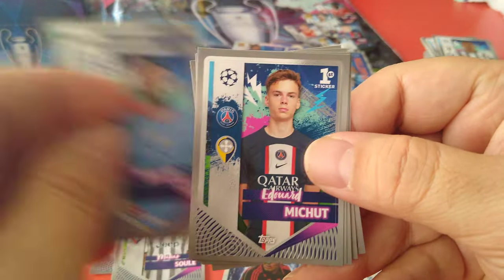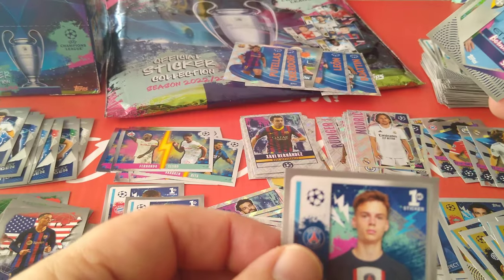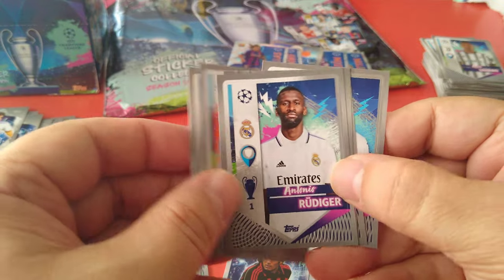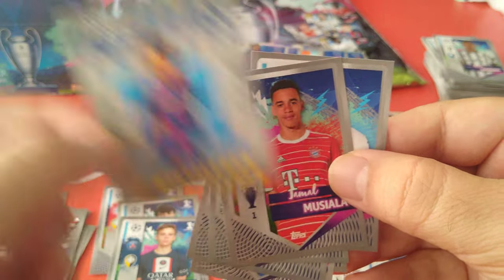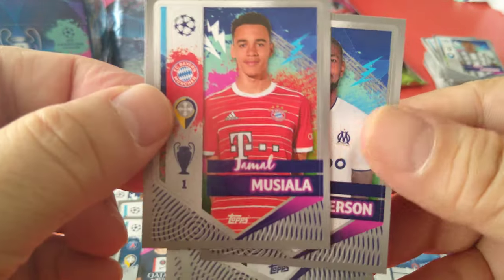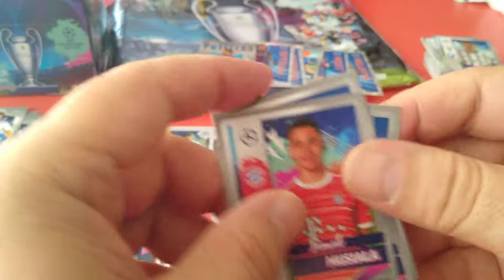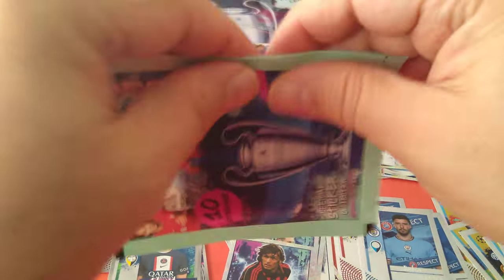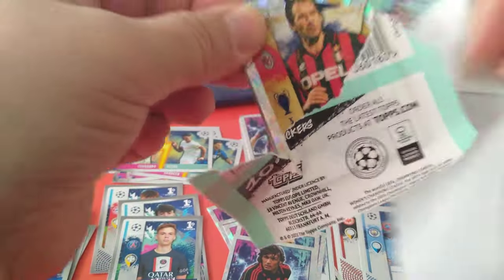Best of the best Modric. Christensen Silva for a sticker. Michoud for PSG. Rudiger. Here's Pouetias — player of the year. Here's Musiala followed by Gerson for Marseille — nice Musiala sticker. I like him, good player, already a Champions League winner. Here's Barresi — Franco Barresi, legend for AC Milan, three European Cups.